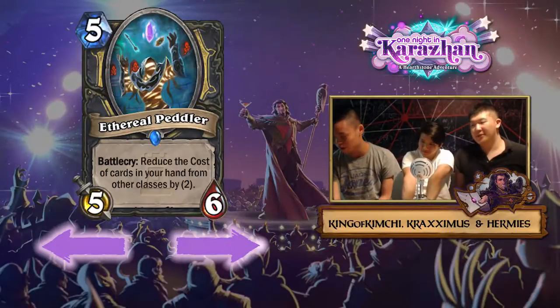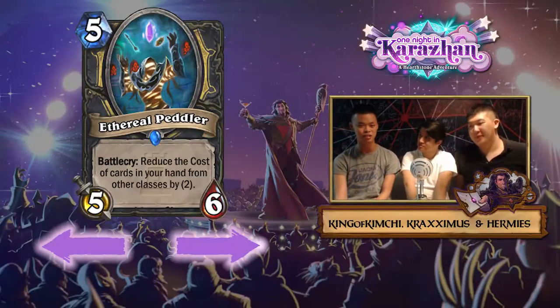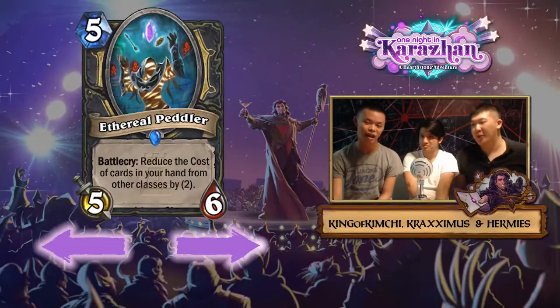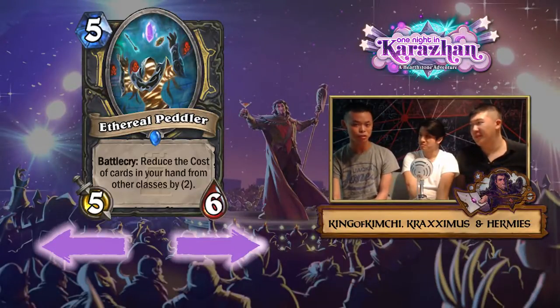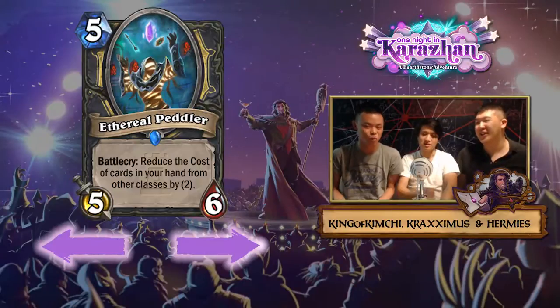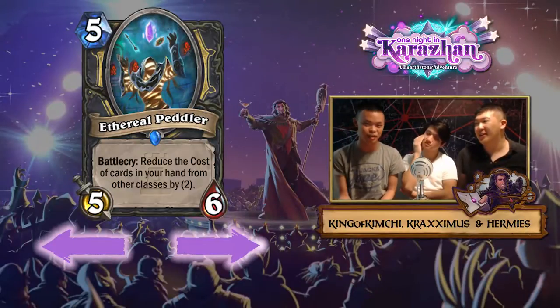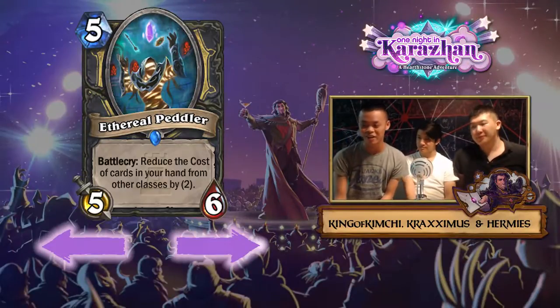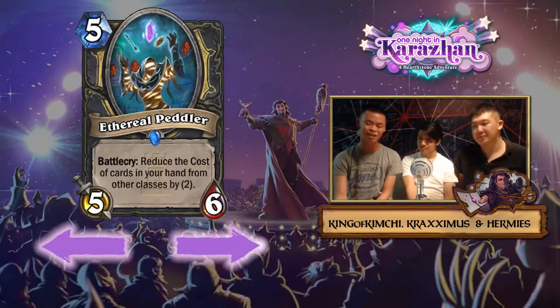This reminds me of the Warlock C'thun card, the Usher of Souls — that card was terrible, a noob trap for people who wanted to play Reno C'thun. Nobody played it even in Reno C'thun because the Crazed Worshipper is just so much better. It has taunt and that's so much more valuable in the constructed metagame than just two extra attack.